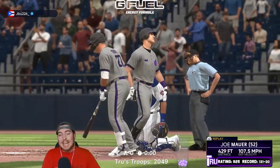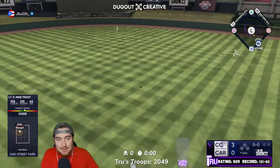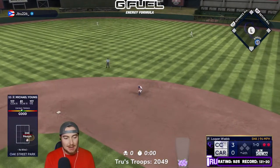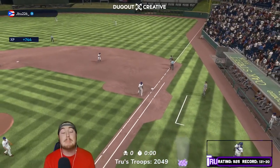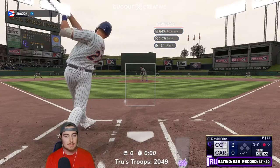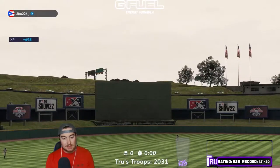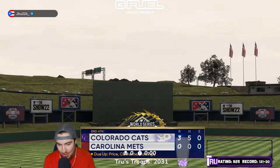That ball went far — holy cow! That almost went out too. Michael Young going to ground out again but Joe Mauer absolutely punished a baseball. We're up three nothing now. David Price — five strikeouts already! He is just cooking right now. Don Mattingly coming up already for his third at-bat.